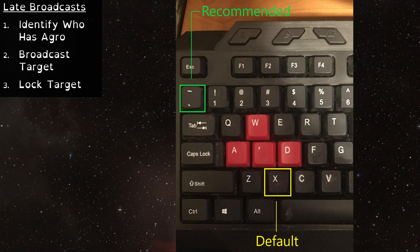Once you've determined who has aggro, use your hotkey to broadcast target. Please don't use the context menu — it's painfully slow. X is the default hotkey, but I remapped mine to tilde. It works great and I highly recommend it. Do note that broadcasting targets doesn't work the same way as broadcasting for yourself. In order to broadcast someone else, you hold the hotkey and then click on the target.